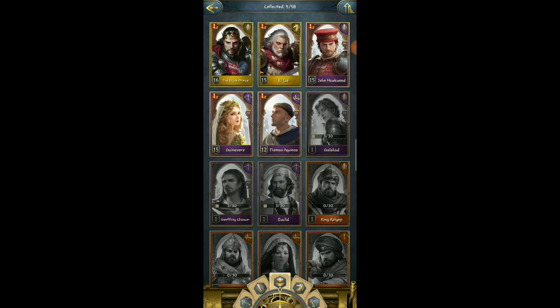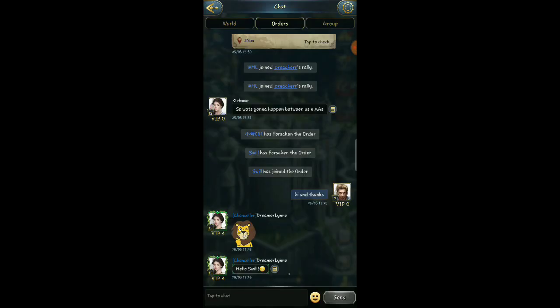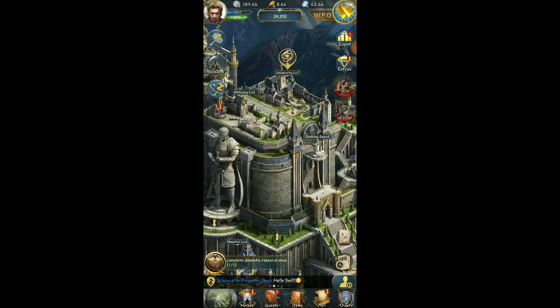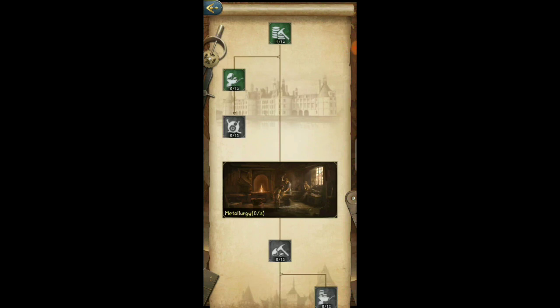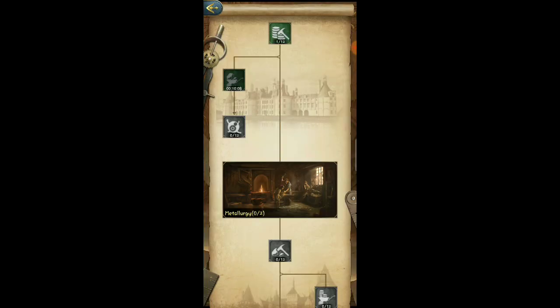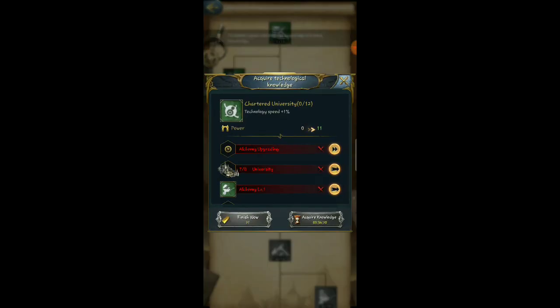We do have all of our heroes. University is done. So let's go back to the next thing and see what we're going to do next. So domestic is the way to go. Next one is meteorolic iron production 3%. Let's go ahead and knock that out. And then we have chartered university technology speed — that's what we're looking for right now. That's going to make it faster for doing researches. We can't get that one until we get university level 8.